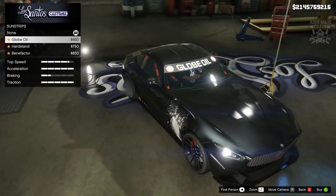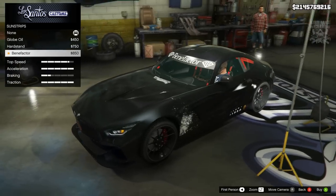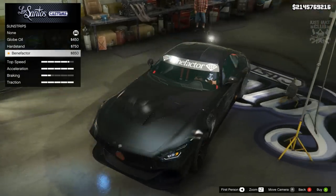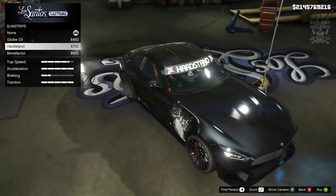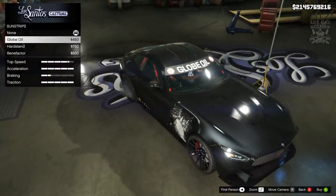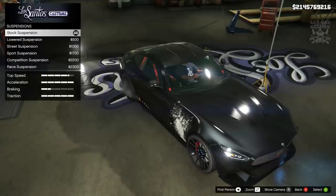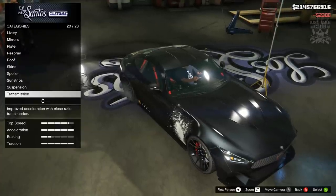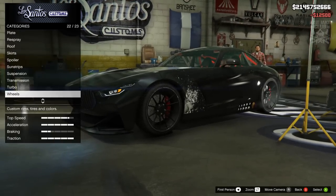We've got a sun strip option — not very often we get the option to put a sun strip on our vehicles. It's a shame it's such a light graphite color because it doesn't really flow well with my dark car, so I'm going to stay none for the sun strip. Next we've got the suspension — I'm going to get the race suspension, the super transmission, and obviously turbo tuning.